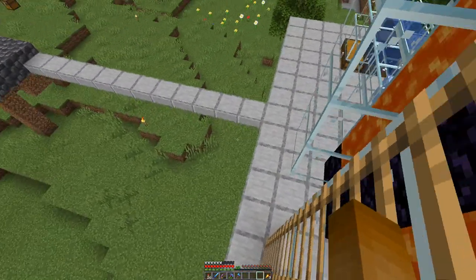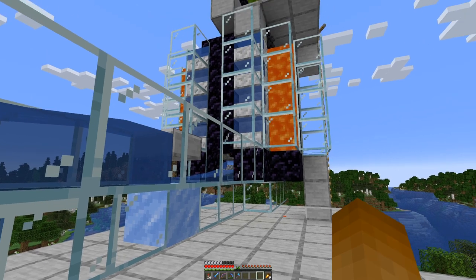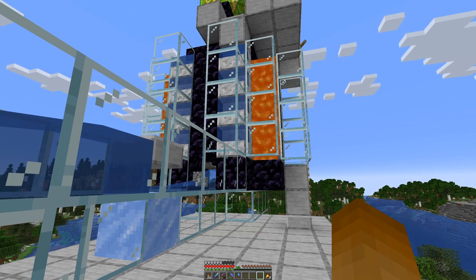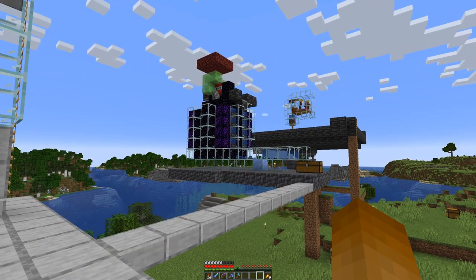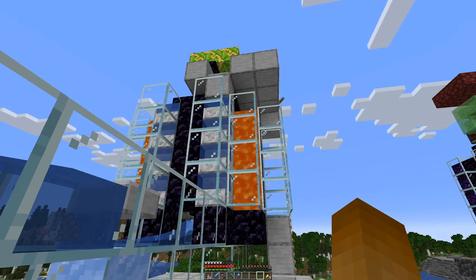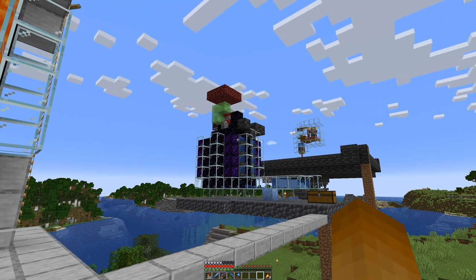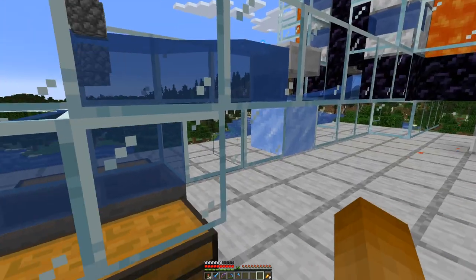And then we will see if we get some cobblestone. Looking good, and we still have lava there. What went wrong with the water is that it was running when I moved either too far away or logged out — and that is not a good thing to do if you have moving pistons with slime attached.